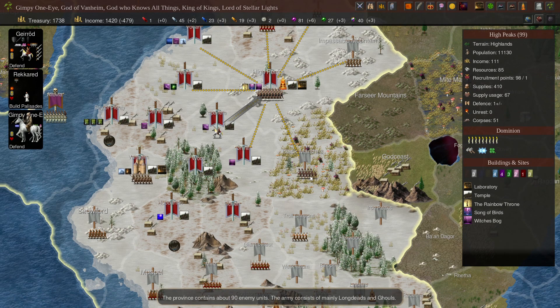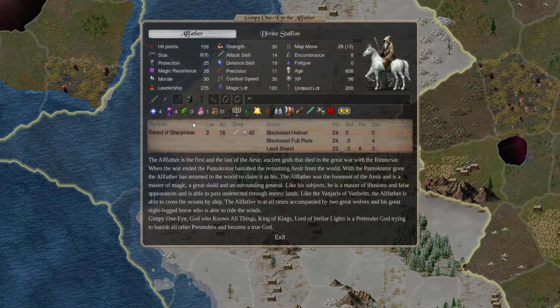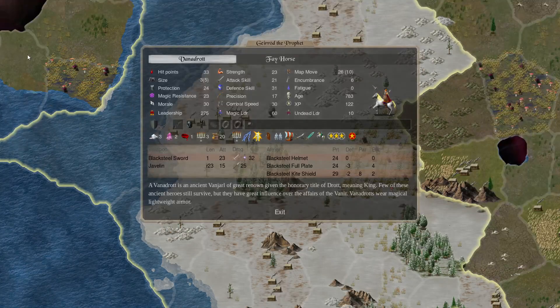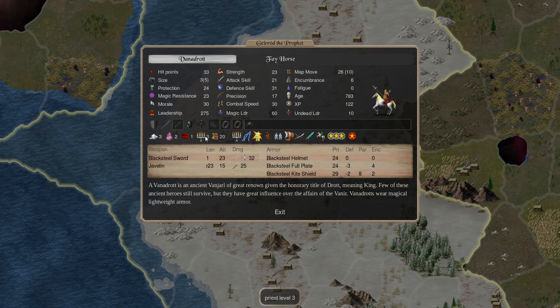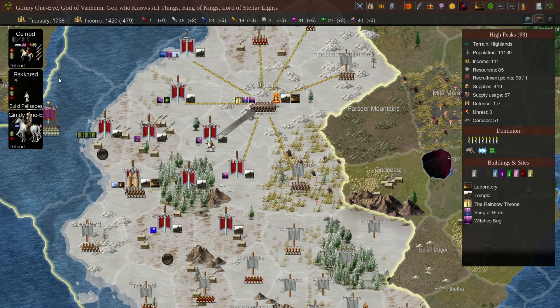The Black Marches: 90 units, long deads and ghouls. So we definitely want to bring priests in there. Although Gimpy is not a priest, Jarrod is — he's a level 3 priest and he gets zapped on forever because he just sits back and casts spells.